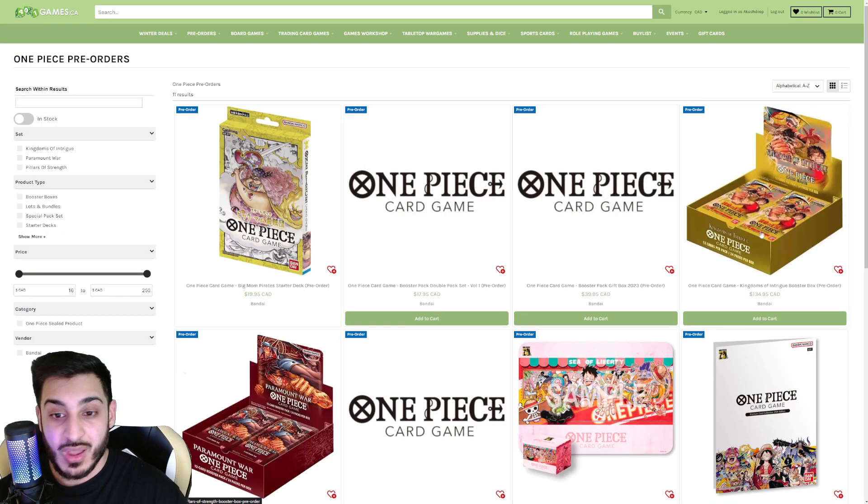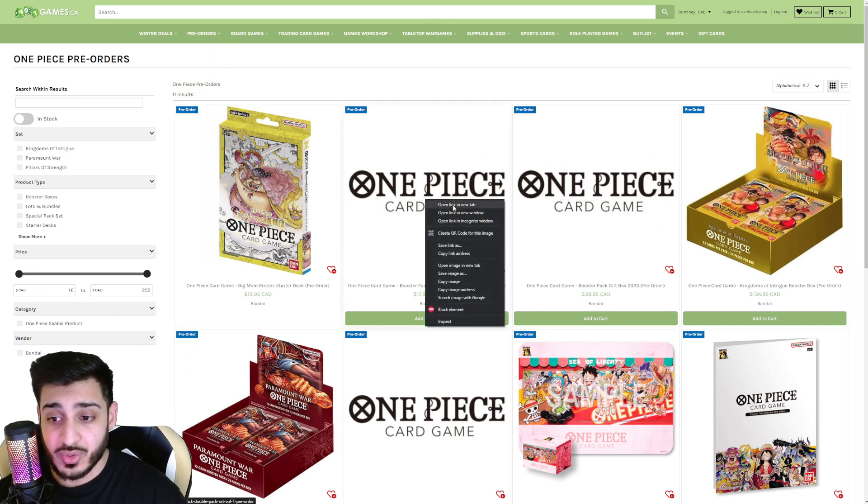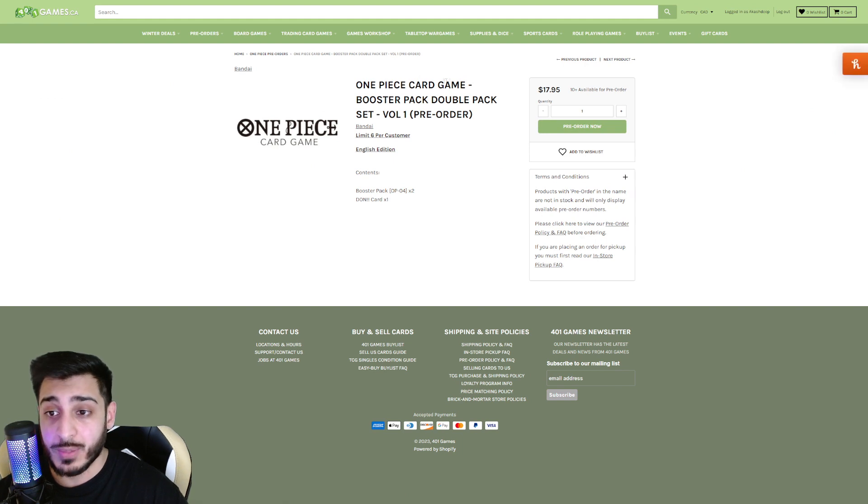They also dropped pre-orders for two new items. The first one is a One Piece Card Game booster pack double pack set. I believe this is a two-pack blister — as you can see in the contents, you get two OP04 booster packs and one Dawn card. So basically a blister pack with two booster packs for OP04 and one Dawn card, which is actually pretty cool.